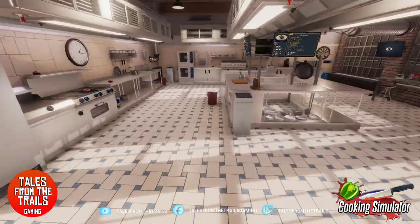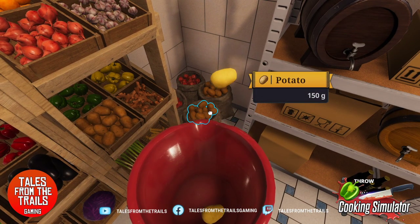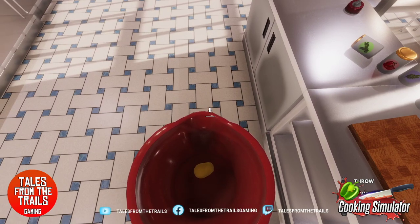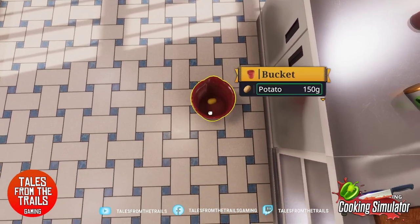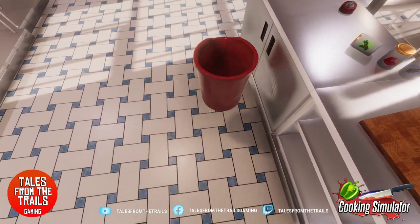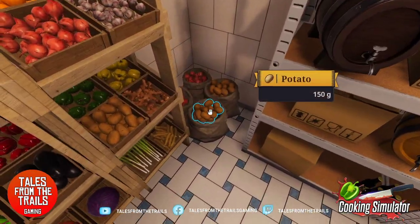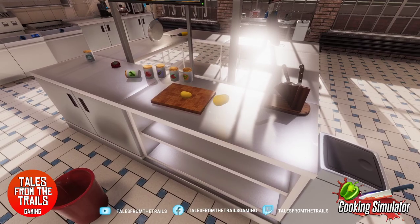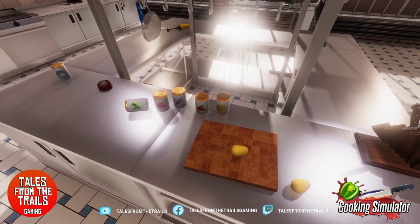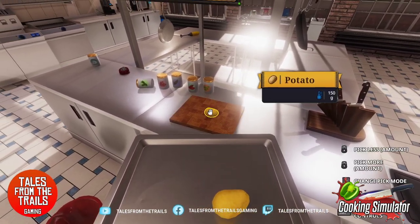300 grams of potatoes — let's get our trusty bucket. That's 150... 300. Put it there and grab our potato. Where did the other potato go? I definitely got two potatoes. All right, we've got another one, it's fine. They are baked potatoes, so we're just going to bake them for 80 seconds. Baking is over here, we're going to get a tray.